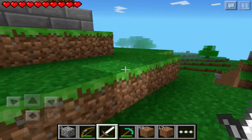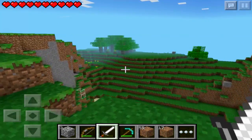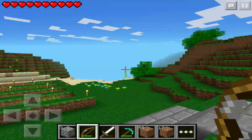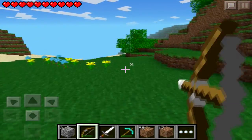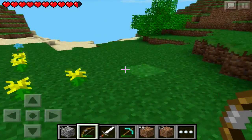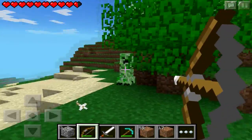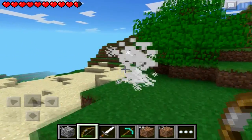I want to shoot that creeper right now. I'm gonna shoot him — oh that was a good shot but not quite good enough. What is he doing, jumping around like a little freak? That was weird — I just shot myself, ran into my own arrow. Let's try that again. Nope, I missed again — ran into my own arrow. That was like the weirdest thing in the world.